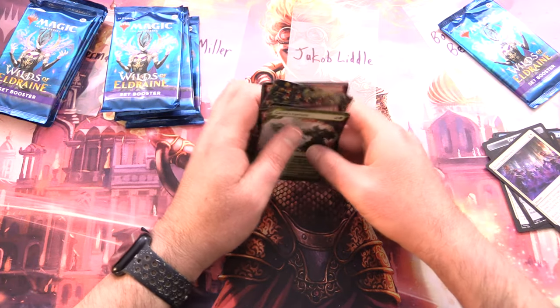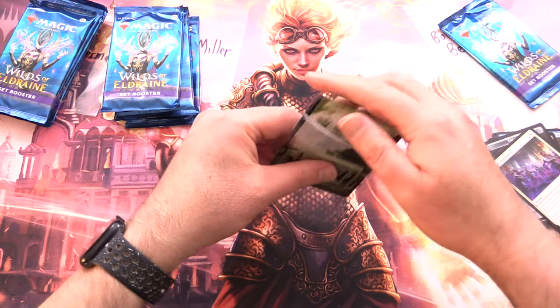The rare is Charming Scoundrel, followed by Eerie Interference. Scooping it up here for Jacob — I think the Garruk's Uprising is probably the best pull of the bunch there.